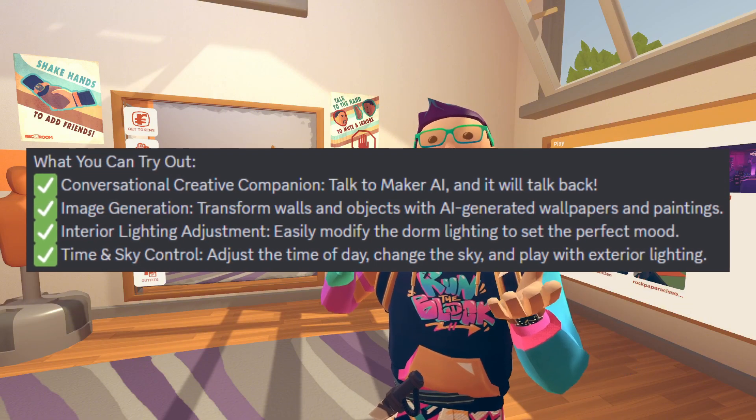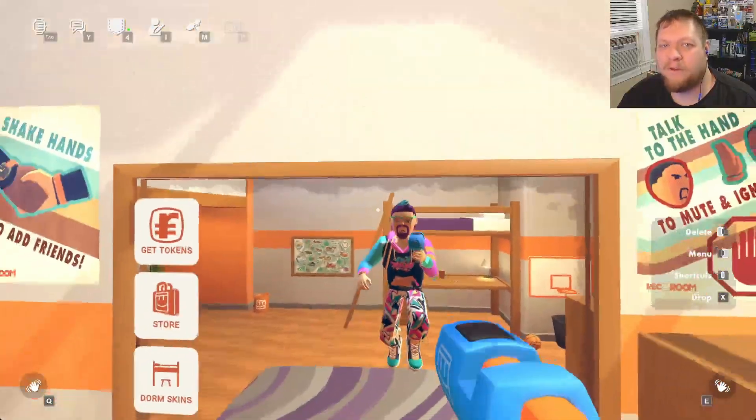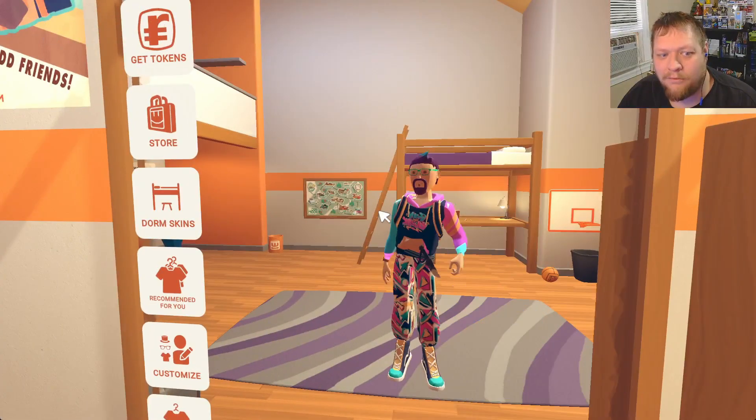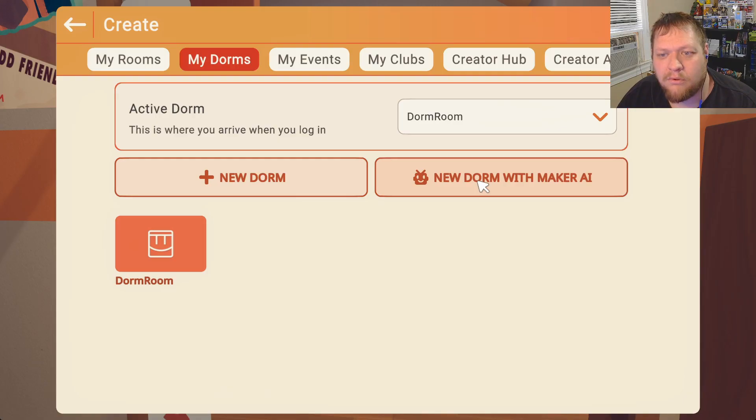We've been given a list of things that we can try. Let's test it out and see what our first experience is. To get there, you have to get a special type of dorm — a new dorm with Maker AI.